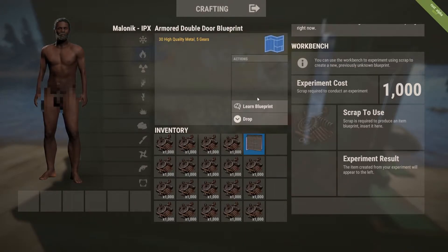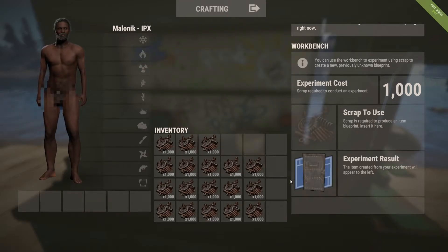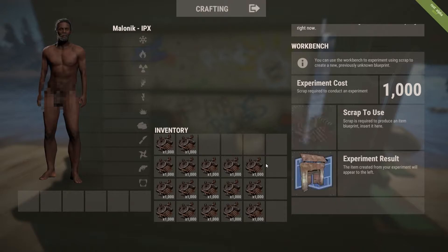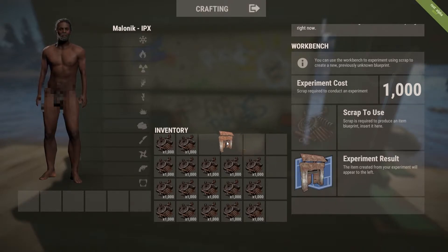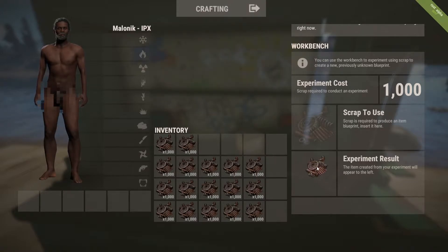Armored double door — that's a good start. We'll just learn that and start the next one. Single armored door, why not learn that next? And a high external stone gate. Let's get all the doors out of the way first, apparently.